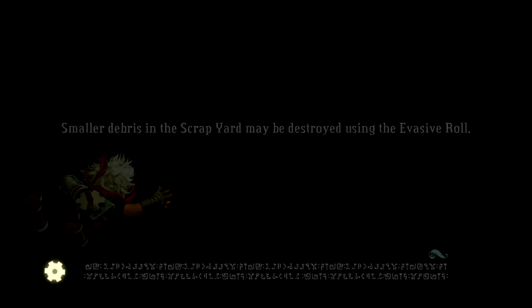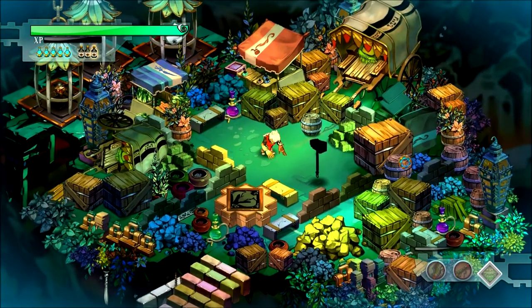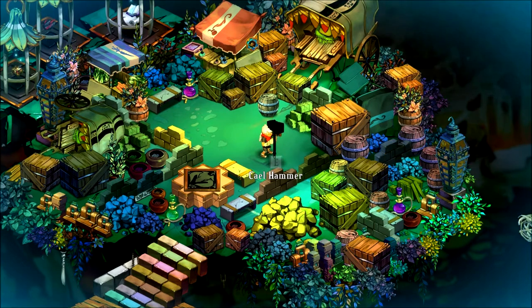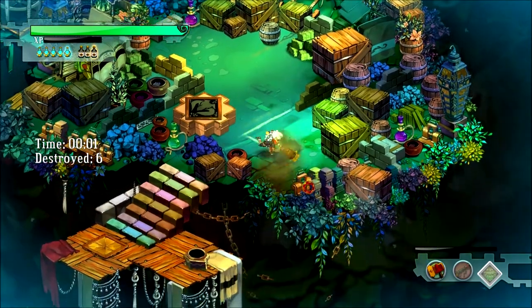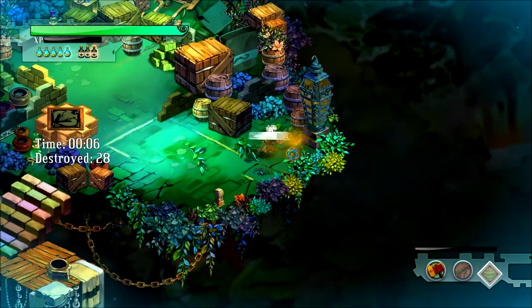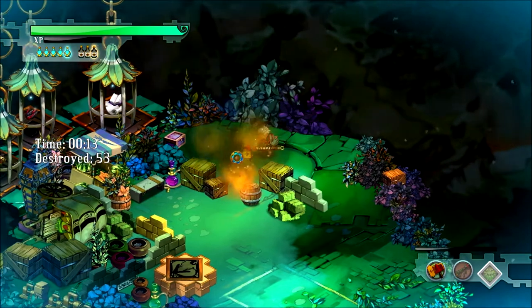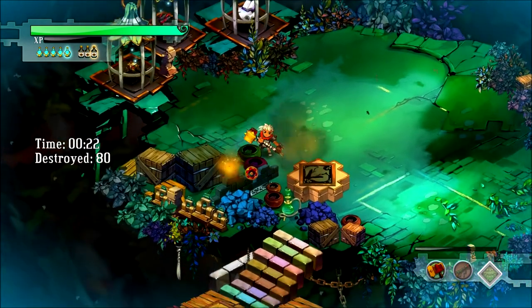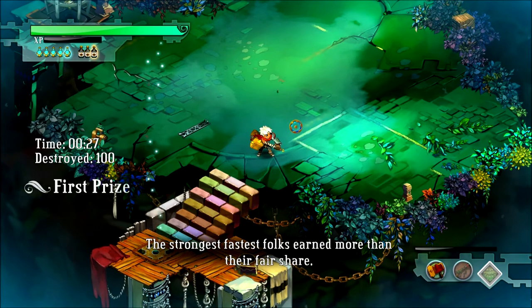The secret is I need to use evasive roll to destroy some of the smaller objects — that's something I have not been too good at. Basically what I'm going to try to do is start down at the bottom and then go around. I'll try to use the roll when I can. The secret I've found is that you want to hit multiple things with one swing — obviously you want to go for many things at once. The roll helps minimally with time but doesn't really seem to help that much.